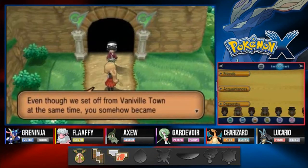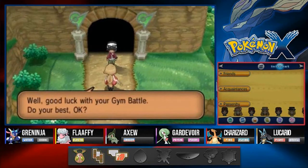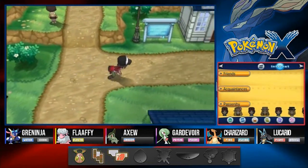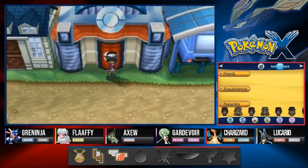Serena says: 'Even though we set off from Vaniville at the same time, somehow you became stronger than I am. What could be so different about us? Well, good luck on your gym battle - do your best.' Whatever you say, baby. In our next episode we're going to be battling the next gym leader - stay tuned guys, it's going to be a fun one. See you guys!